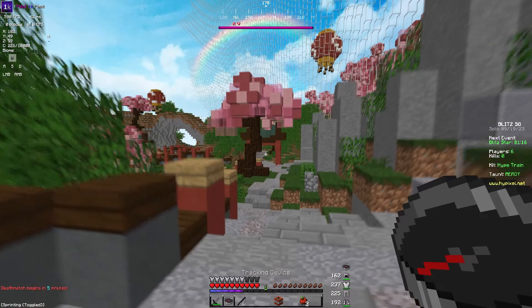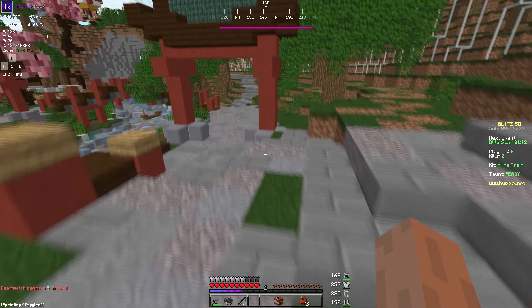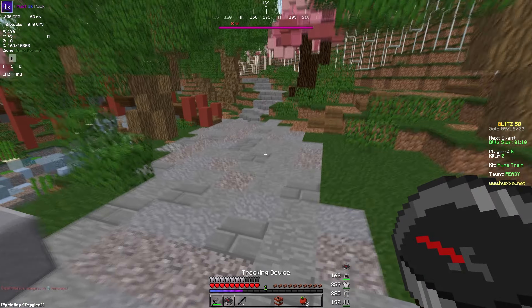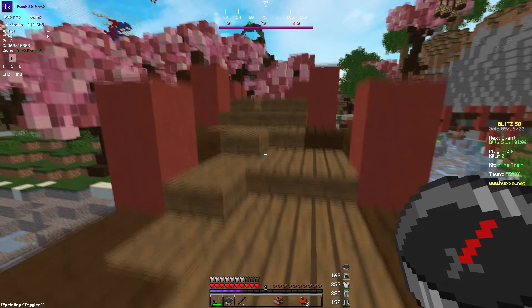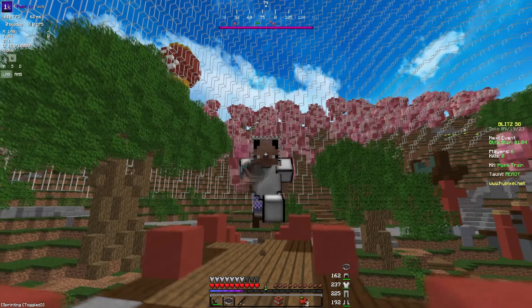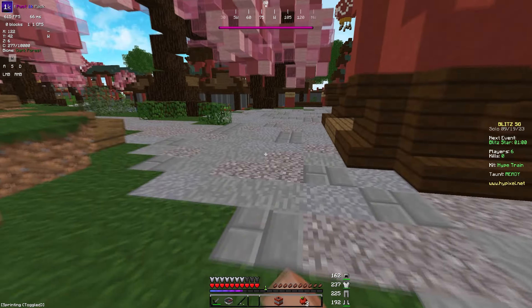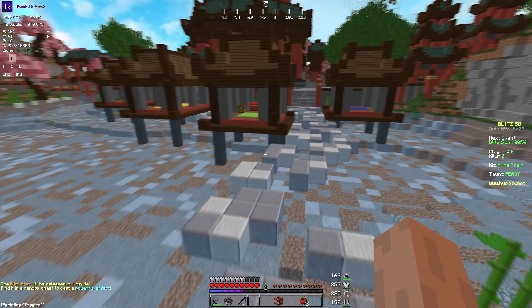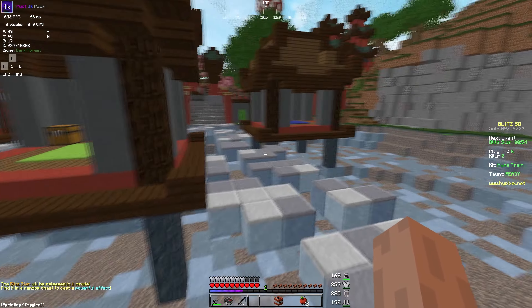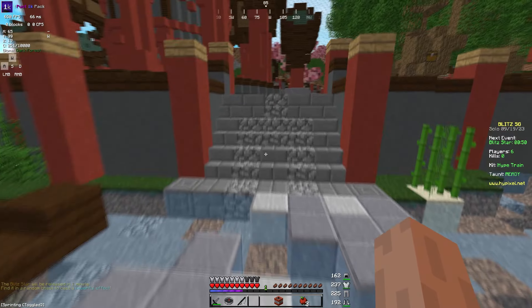You don't really need to play the game that intelligently. That's why I made this a second episode — I feel like what to do in DM is so much more prevalent than what you have to do pre-DM. That said, always keep in mind that the Blitz star timer exists. Always show up to mid with around 15 seconds left, so you've got to calculate how far you are.